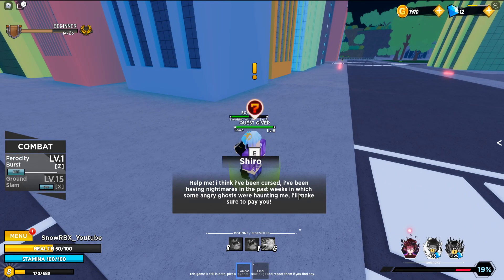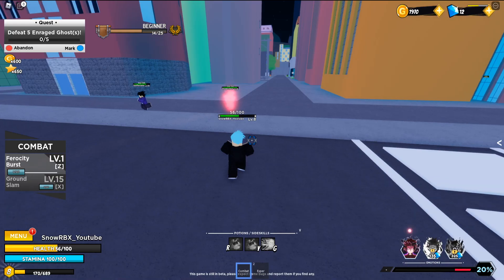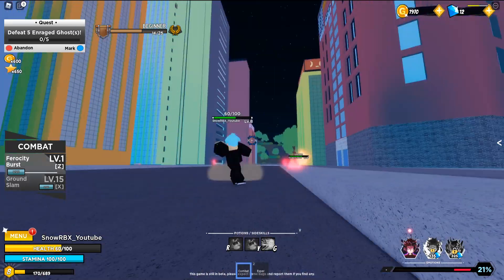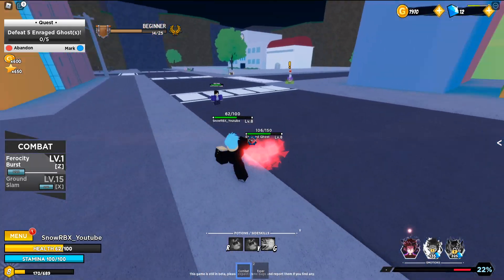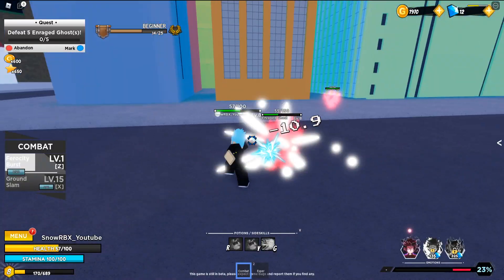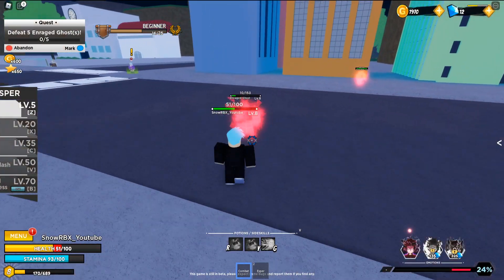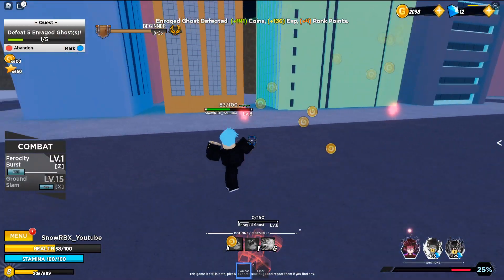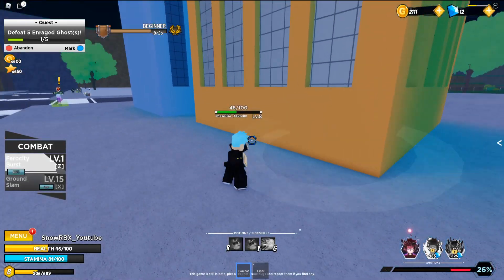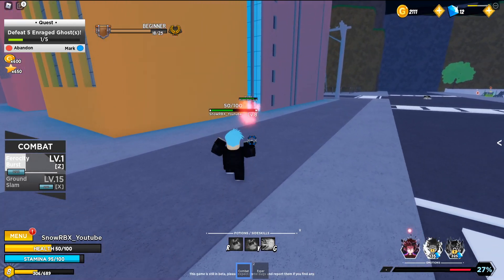Level up again! We got a new quest — someone cursed, defeat five enraged ghosts. Okay, we're gonna kill these red ghosts. Oh my god that was sick! It's not that easy to block their attacks though, because you cannot even see their arms and feet because of all the effects.